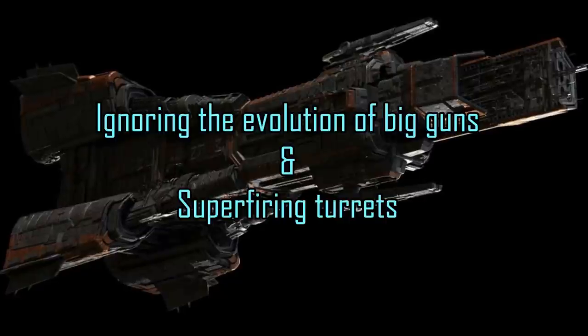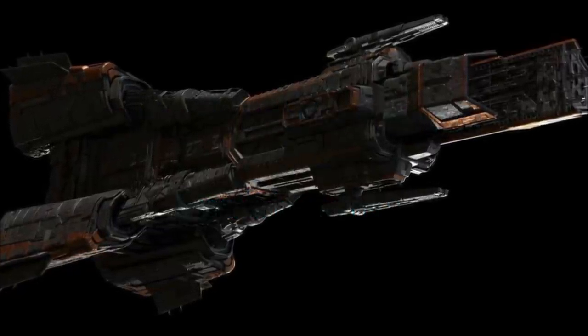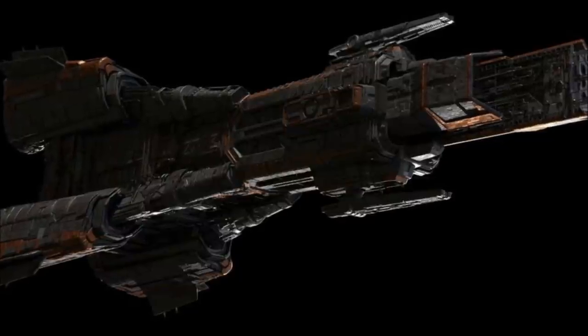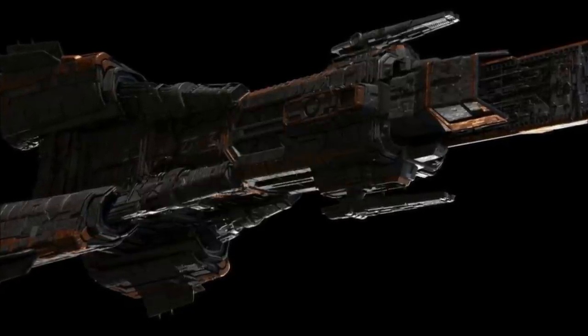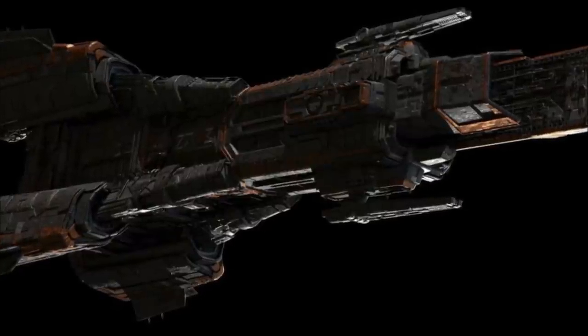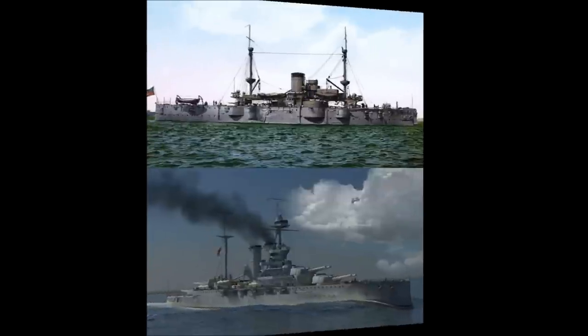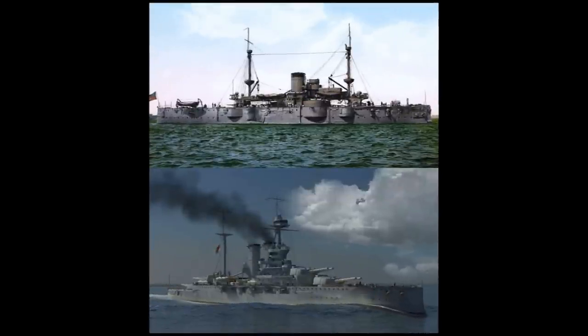Number 3: Ignoring the evolution of big guns and super-firing turrets. Quick history lesson: back at the turn of the last century, there was something of an evolution in warship design — wet navy warships, not spacecraft. For the most part, pre-dreadnought battleships had very few large turrets; instead, they tended to have a lot of smaller ones scattered around in casemates throughout the hull.